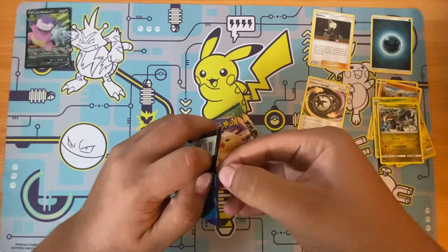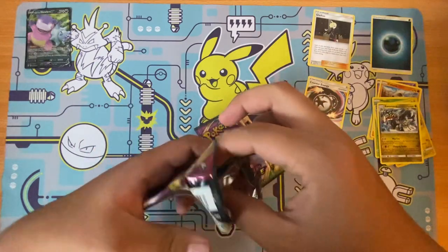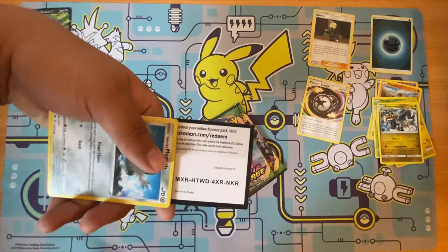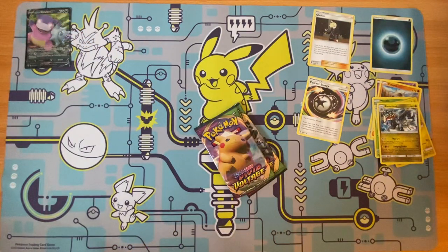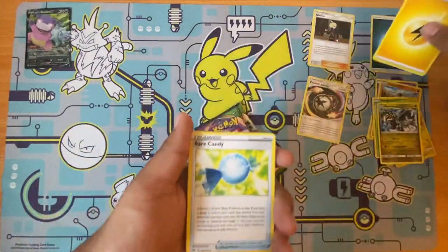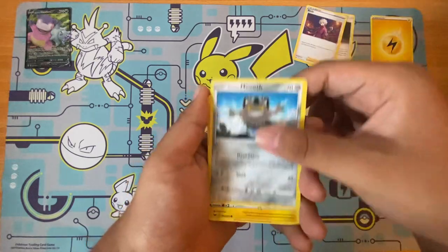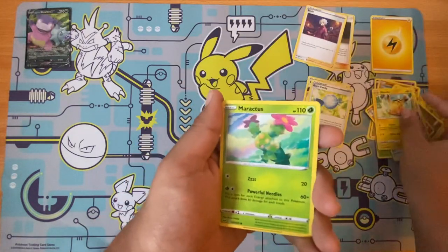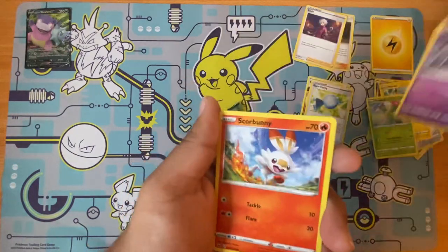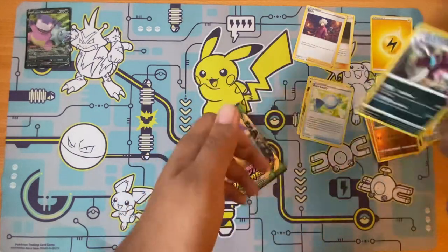Sword and Shield Base. Electric Energy, Rare Candy, Raboot, Betty, Meowth, Pikachu. This one looks nice — Scorbunny. We get a Reverse, and then we get another non-holo rare.